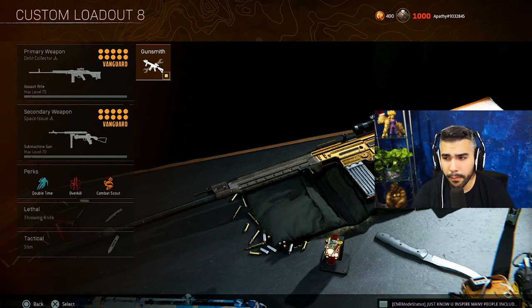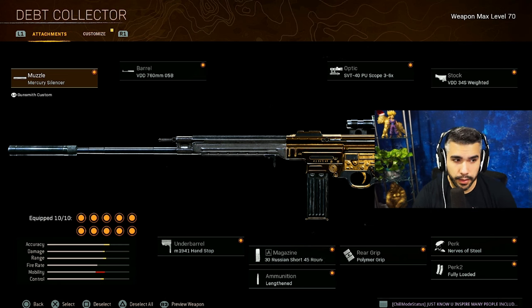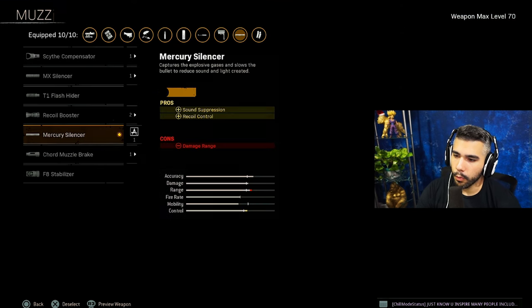Before I get into the class setup, don't forget to catch me at Twitch.tv/apathy where I stream pretty much every day. I hope you guys all have a fantastic day — don't forget to subscribe, like, and comment. I am using the Depth Collector variant, so if you're wondering what variant I'm using, it's the Depth Collector. It kind of looks like it has its own gold camo, which is pretty dope.